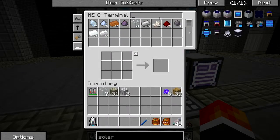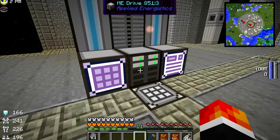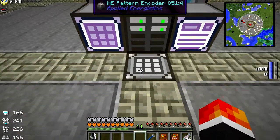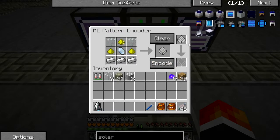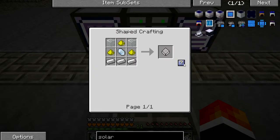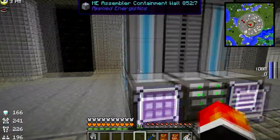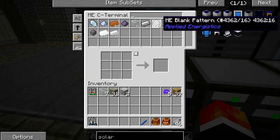I've started adding some stuff and added items to the ME crafting terminal storage, which should all be on this disk drive. Down here we have an ME pattern encoder, a crafting monitor, and drives. I'll put a blank pattern in. I want to make the system know how to make blank patterns. If you go into NEI and shift-right-click on the question mark whilst in an ME pattern encoder, you can encode it like so. We can craft blank patterns.